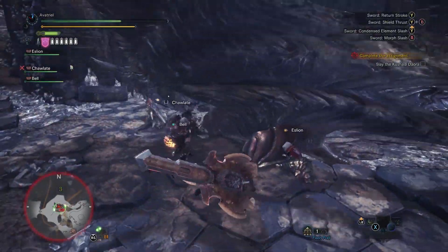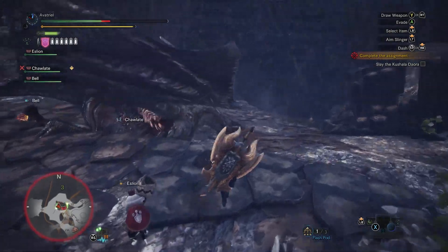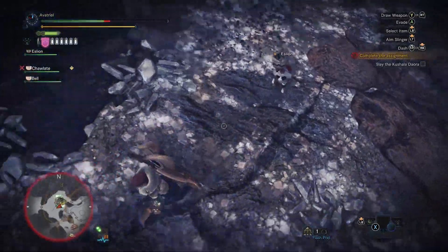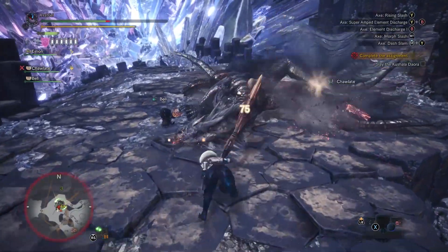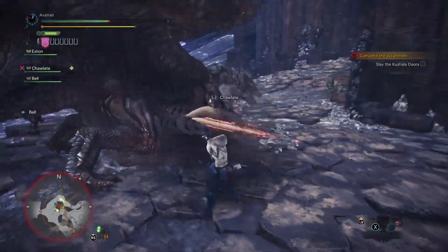I lost all my audio on the video, but it's still going, so let's keep going. Much like the other Elder Dragon fights, I'm doing this with some randos. Kushala Daora is an old Elder Dragon, not new for Monster Hunter World. It's kind of always been around — it falls under the category of hey, it's another dragon. At least it's not Rathalos or Rathian.